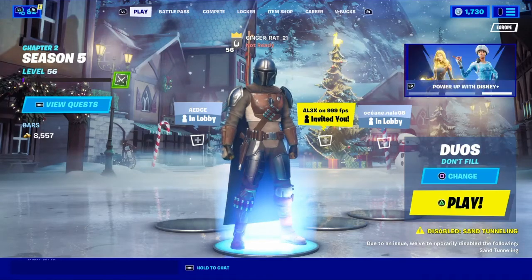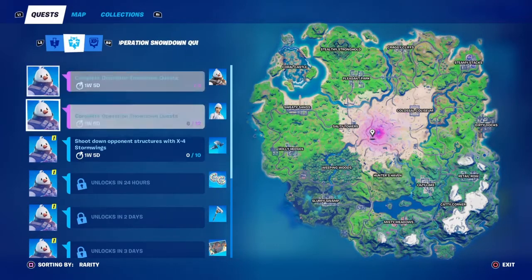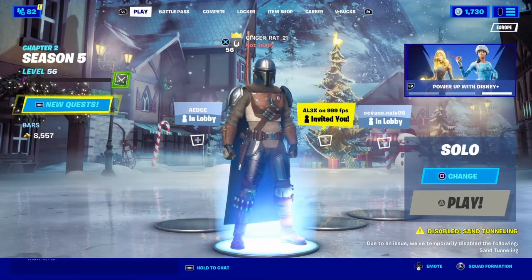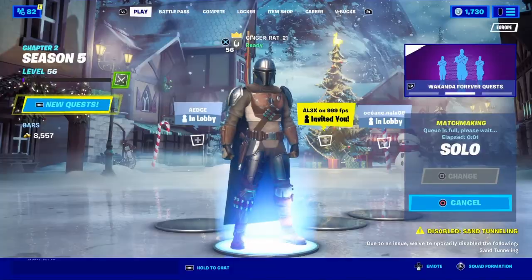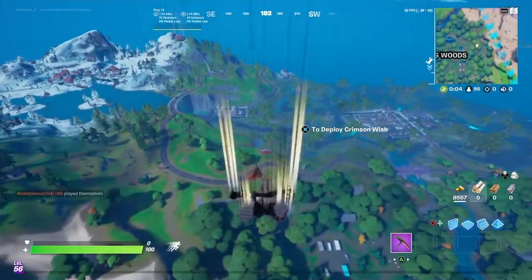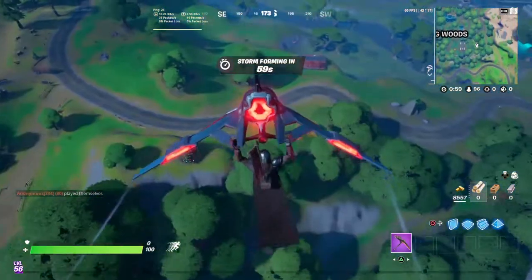What is up guys, Minding Games here! Today is the sixth day of Operation Snowdown, so let's see what today's challenge is. The challenge is: shoot down opponent structures with X4 Stormwing — it's only 10 structures, that's easy. Let's go into quick solo and get this done really quickly. I'll show you guys the location of the Stormwings. This challenge is very simple — all you do is get a plane, go around, see if some enemies are building, and just break their builds with the plane.